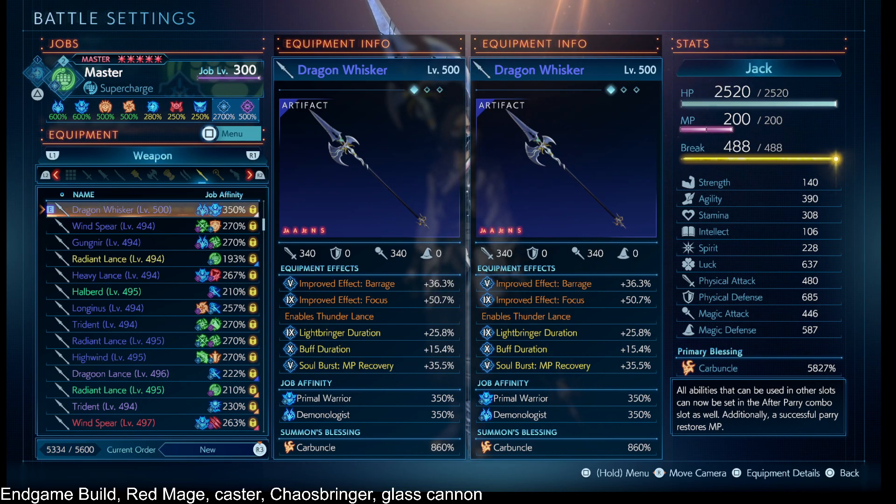On our gear effects, we have improved effect Focus across the board so that our Focus does even more damage. We also have improved effect Barrage to help out with the extra hit from Mirage and try to get more damage out of that.